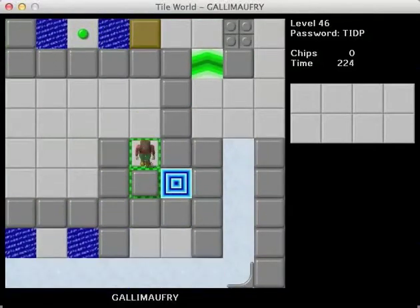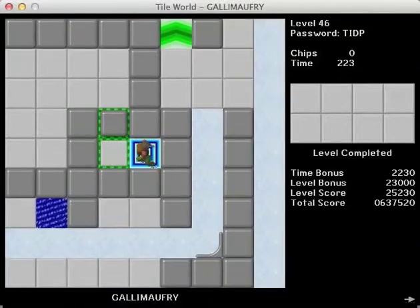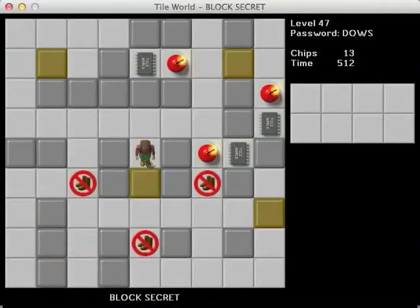Now he's gotta wait for the glider to do his job. And we're done. Alright. Block Secret is the next level — another level with blocks.